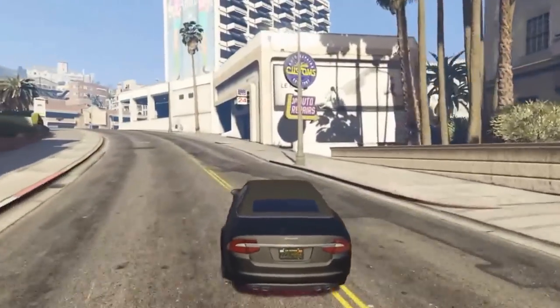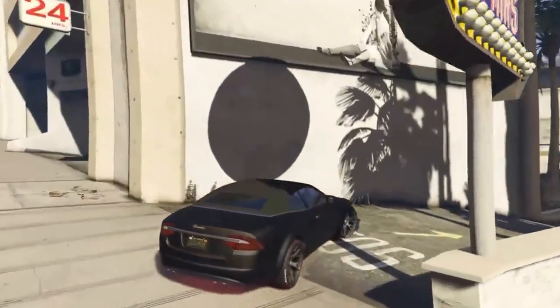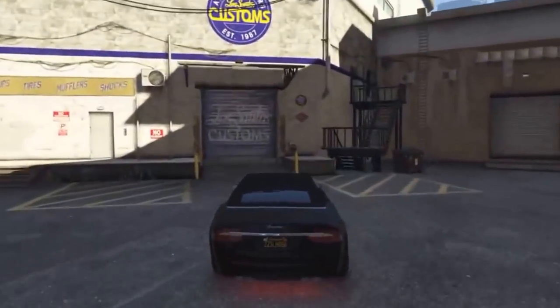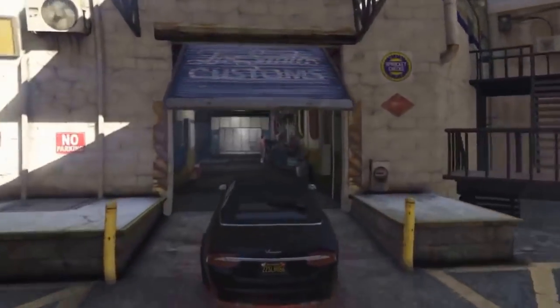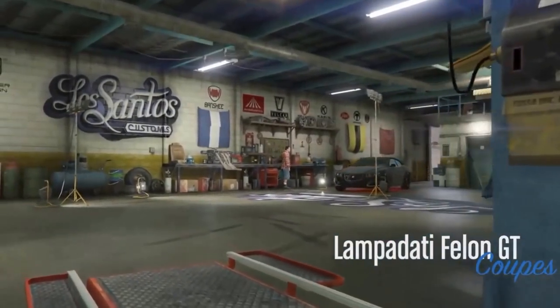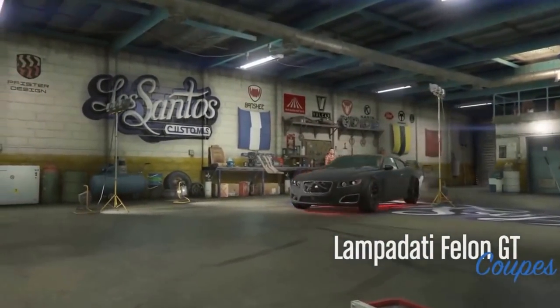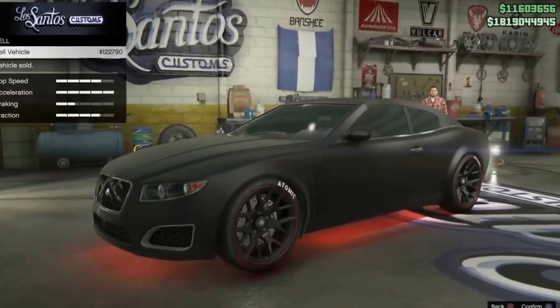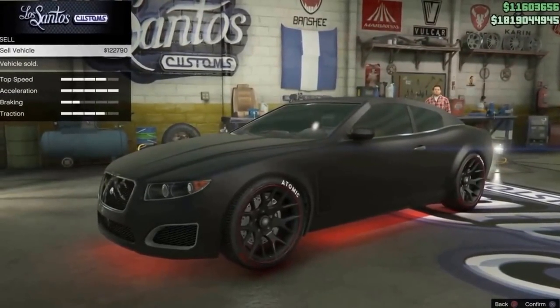This car does not have to be black — I've done this glitch two or three times and it also works with a desert tan color and purple. Also, make sure you crash into the Los Santos Customs door, otherwise this glitch won't work. I tried it without crashing the Los Santos Customs door and it did not work.